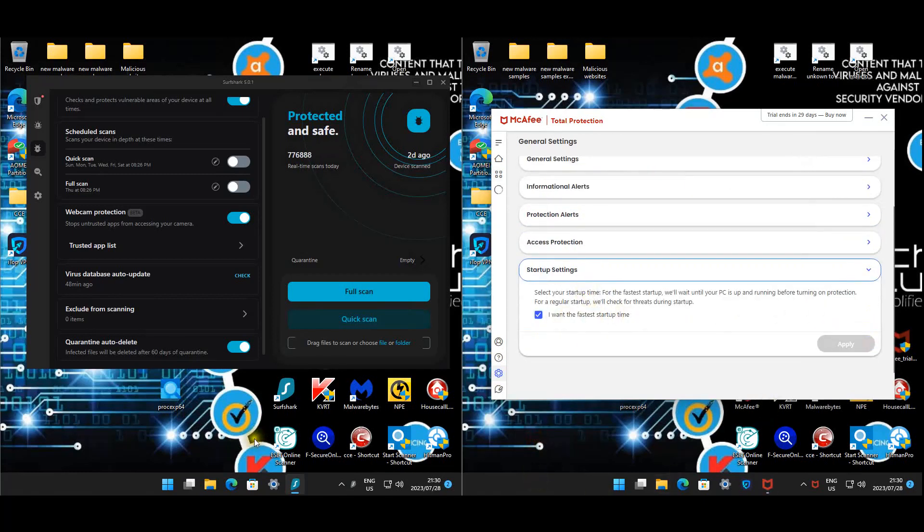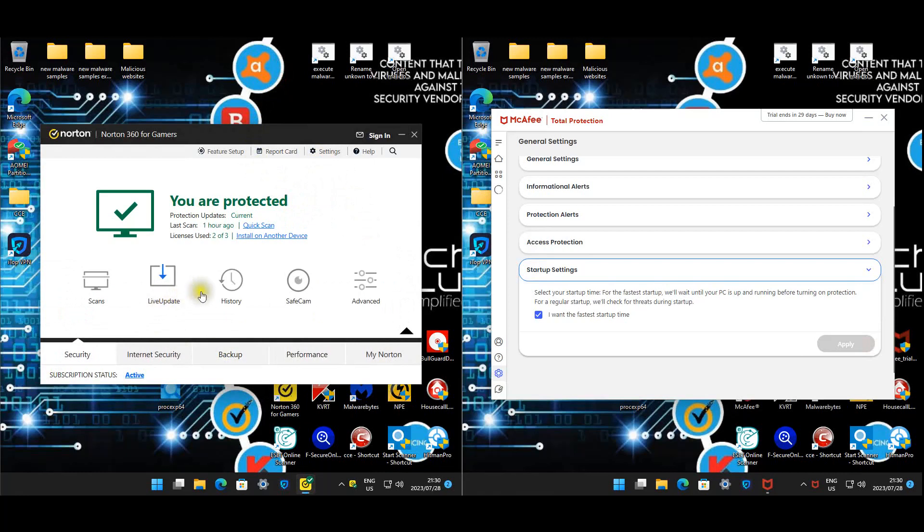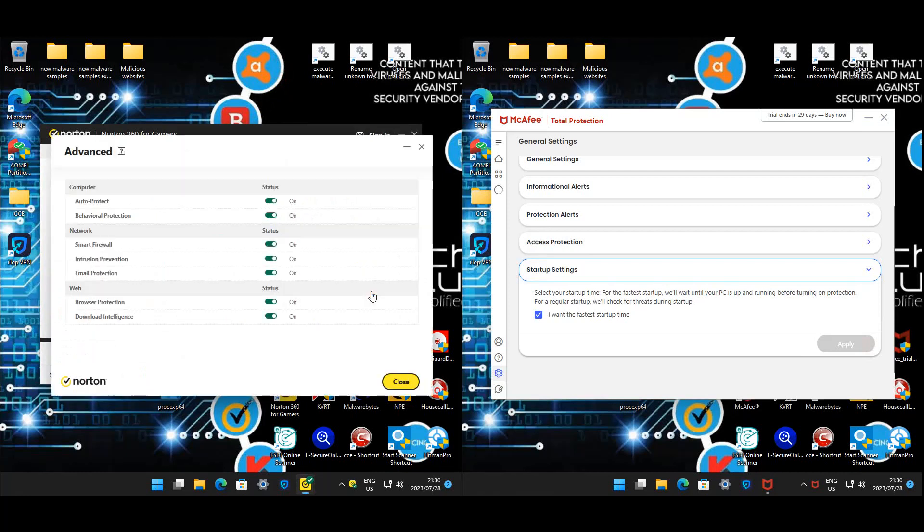Our mystery guest is Norton 360 for Gamers - this was my old bulk card which was automatically updated. On the Norton side looking at advanced settings, you'll notice that everything here is enabled.